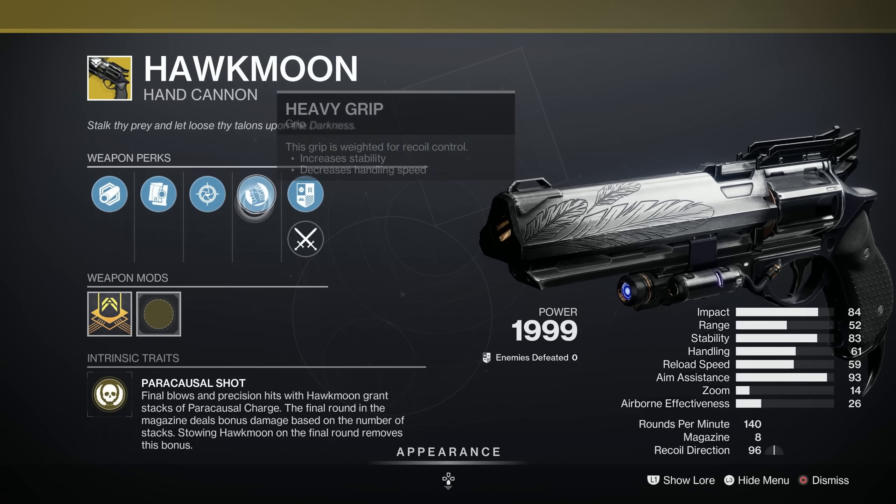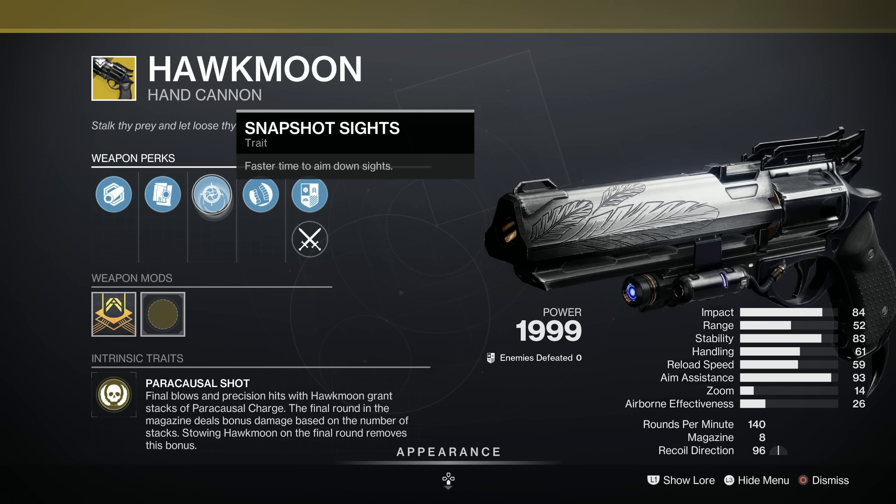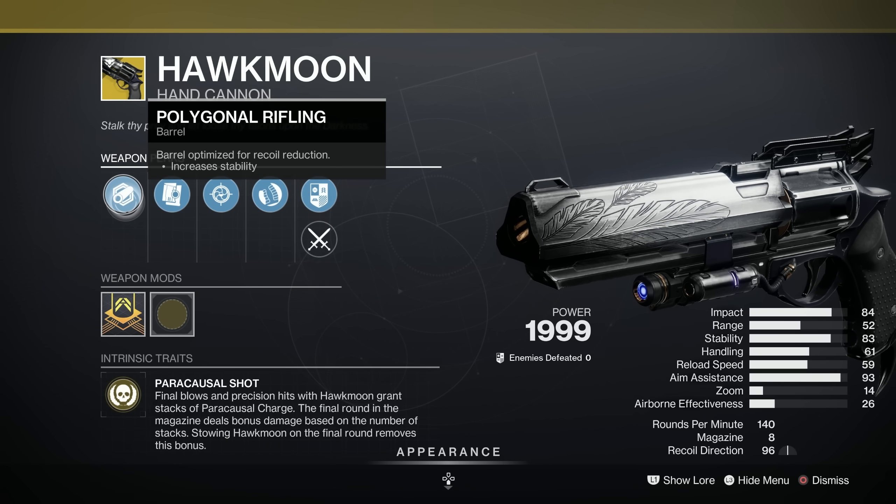Overall it's an F on Light GG — not popular. We've got Heavy Grip, Snapshot Sights, Alloy Magazine, and Polygonal Rifling. I missed Xur last week, so I'm sorry about that. Apparently the Hawkmoon was excellent last week. Hey-ho, I've come back now and things are all back to normal.